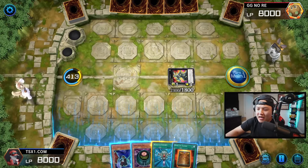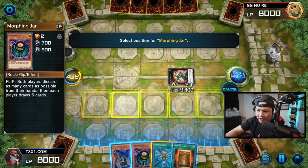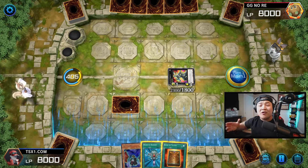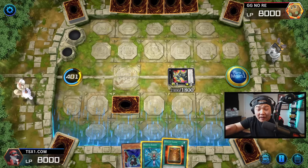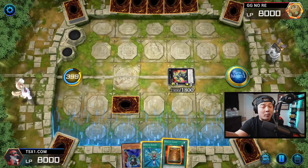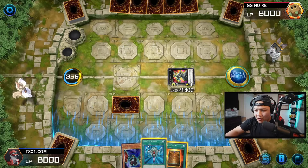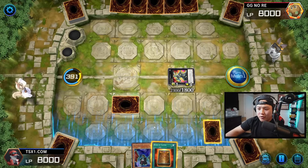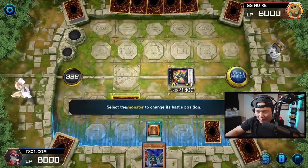We have a normal summon yet, so we're going to set the Morphing Jar. We got two monsters that we summoned on the field to get access to Granite Granite. Granite searches our Morphing Jar, now we can set Morphing Jar. With cards like Book of Taiyu in our deck, we're able to flip Morphing Jar. So we send your opponent's entire hand to the Graveyard and they draw new cards, which is insane. Now we're going to set the Monster Reborn, and we're going to use Book of Taiyu to immediately flip up the Morphing Jar.